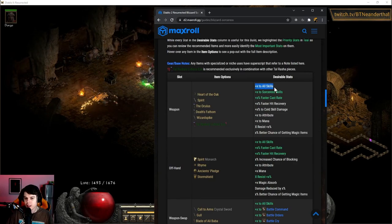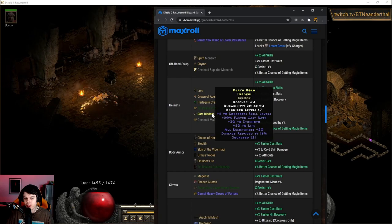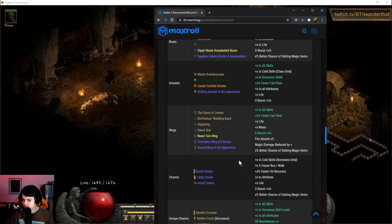In the gear section, we have the very important stats highlighted in teal, along with a header for the gear options and other important stats. You can read through all this stuff if you're interested. As far as farming spots go, this character is just a beast — Mausoleum is an option. It's very low density but also pretty safe. Everything moves slow and you can kill it. It's an 85 area, which means it can drop every item in the game.